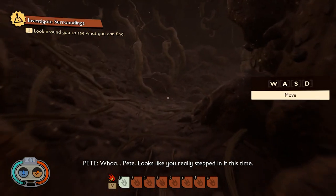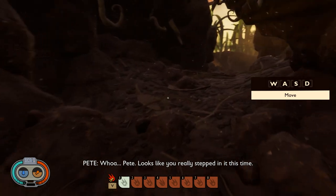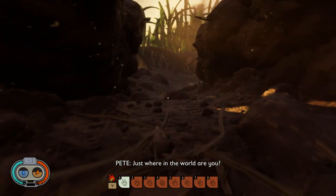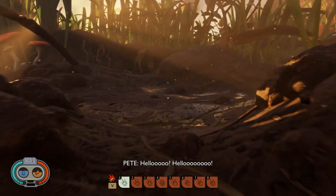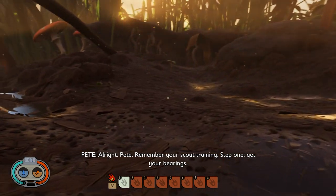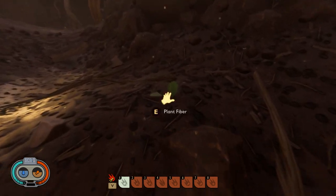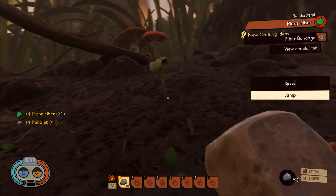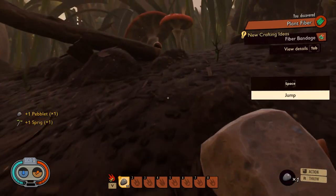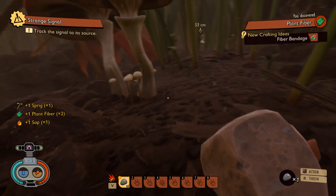Hi, my name is Willix and this is Episode 1 of Grounded. This is the release version that's been patched, not the pre-release version. I'm going to deliberately show you a few tricks and tips in this — for instance, where to get the larva blade and the ant club. You can get those right away before you do much of anything.